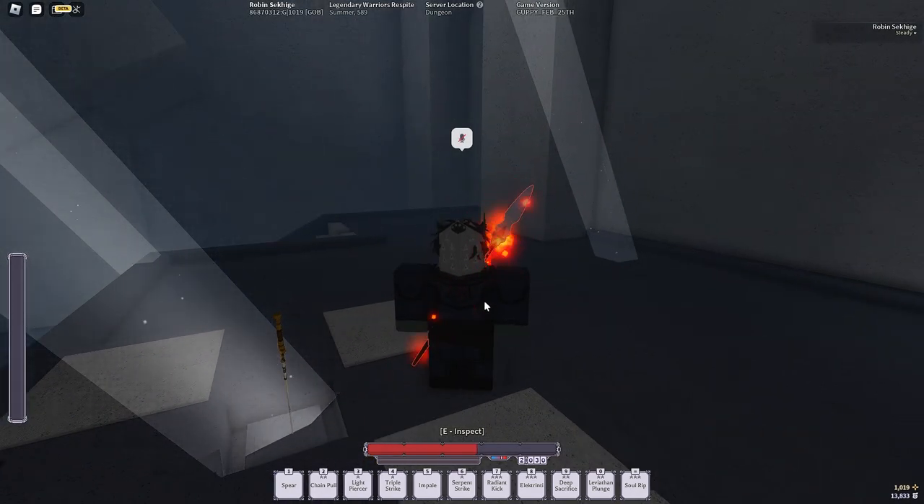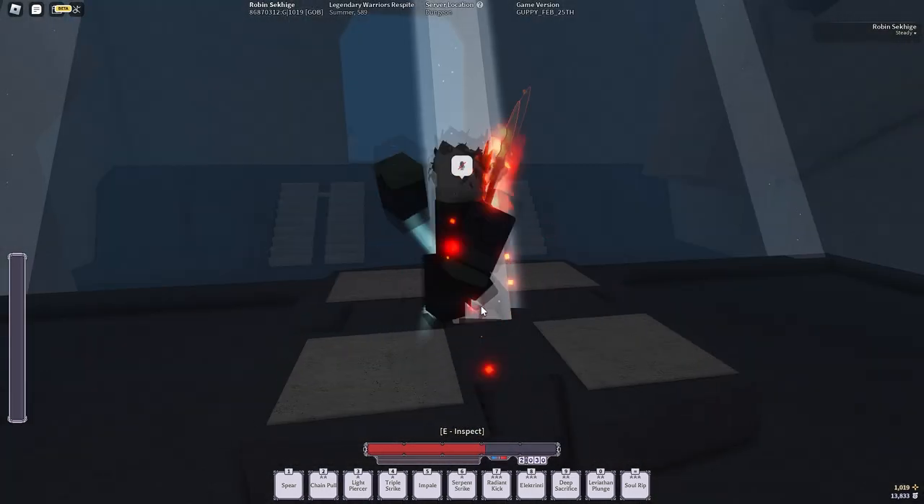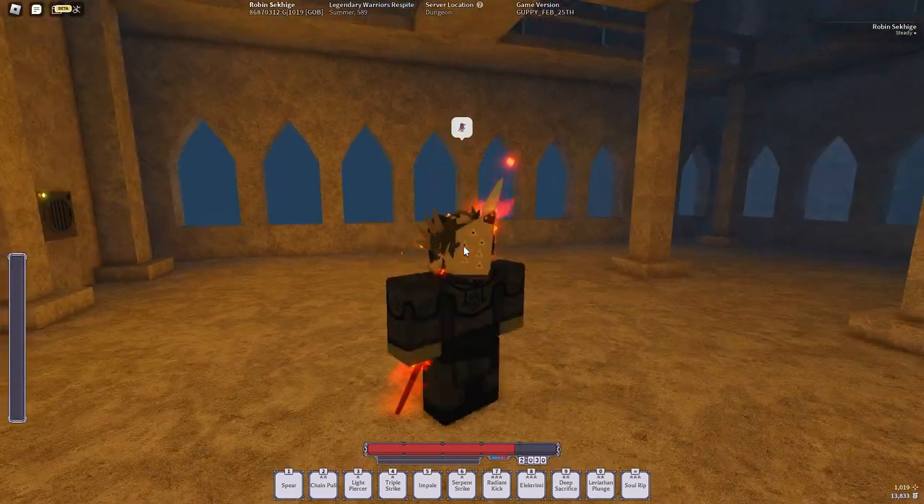In order to progress Contractor, all you have to do is kill other Contractor users. Just kill other Contractors — that's how you progress the skills. Now on to Dawn Walker.